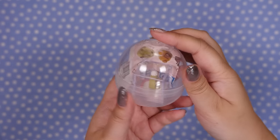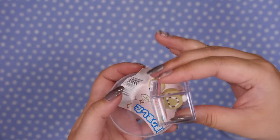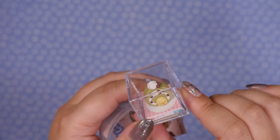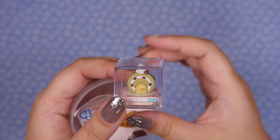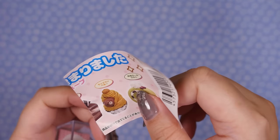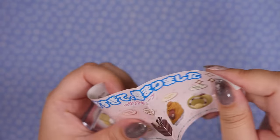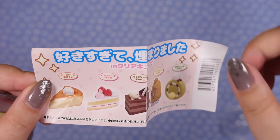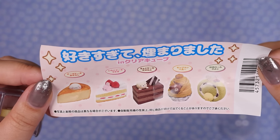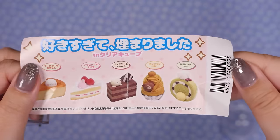Let's open this gacha next. It looks like it's another cake in a box — it's a matcha azuki roll cake with a little chick in it. That's so cute! For a while I was obsessed with matcha/green tea flavored stuff, but after a while I think I had too much of it and it started tasting like grass. So I only like matcha in small doses now.